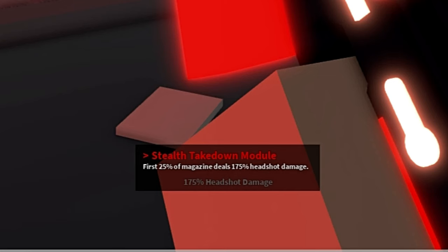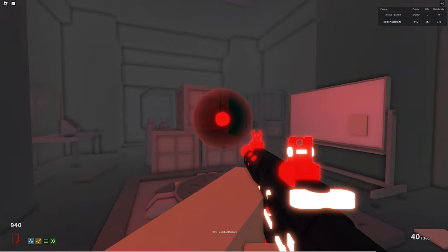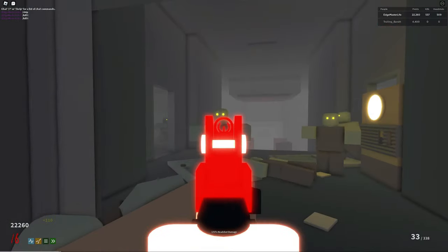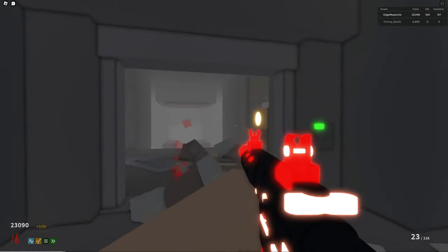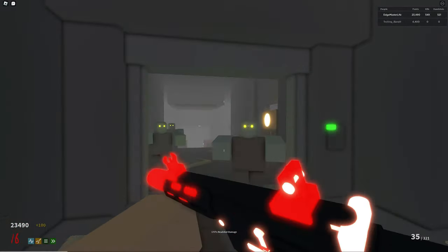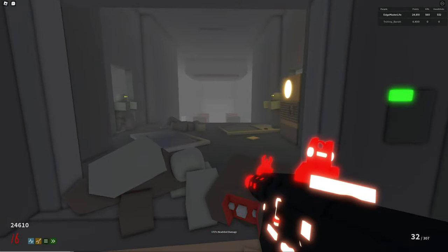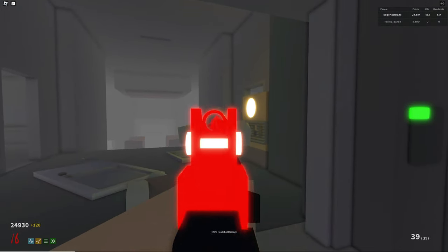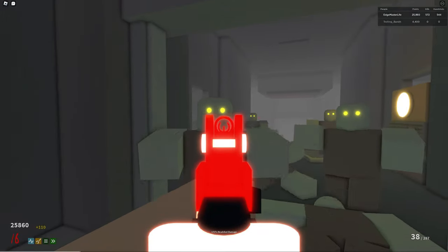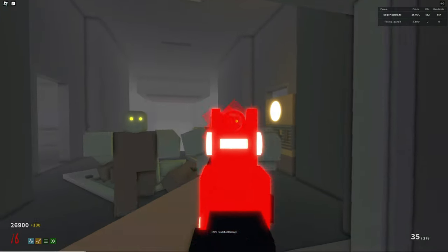It carries the stealth takedown module where the first 25% of the magazine deals 175% headshot damage. This gun can one-shot up to round 17, has little to no recoil at all, and has no hindered movement speed. Here's the gun in action. This gun kind of reminds me of a cross between the MCX Spear because of the look and feel, but sounds a little like the SL9SD. This gun is a nice mid-round weapon and would be considered a great secondary. I thought the gun should have been more powerful, but after considering the other weapons in its class, I think it's just right. Definitely check it out if you haven't had the chance to — I think you guys would enjoy it.